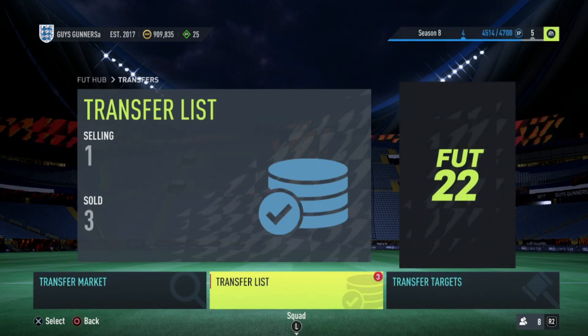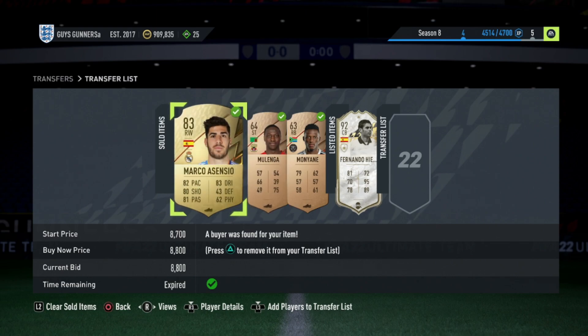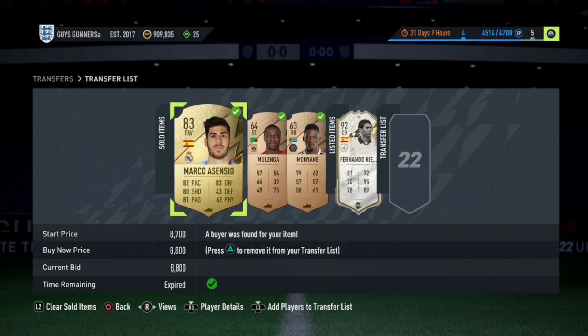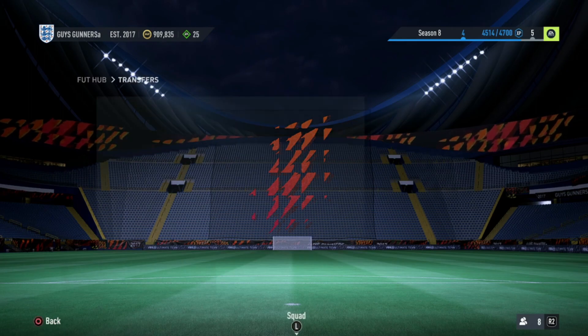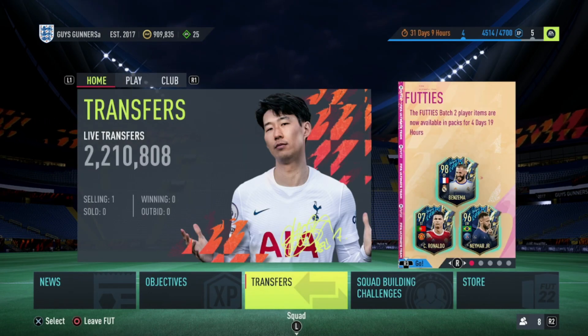Just to show you guys some of the trades which we did buy in the video — the bronze rares and the Marco Asensio did sell on at 8.8k, so that's profit there. Both the bronze rares we take profit on as well. So overall we get profit on all these cards. Anyway guys, that is going to be all for today's video. If you did find this video helpful, please make sure you have liked and subscribed, and also join my FIFA 22 Discord server — link in the description. Thanks guys for watching and I'll see you in the next video.